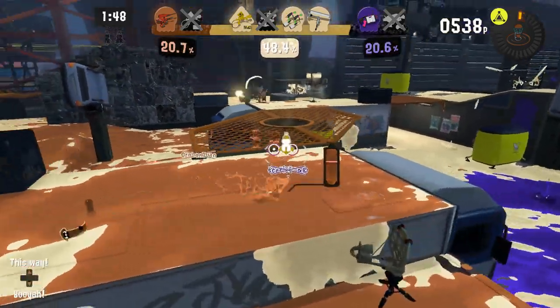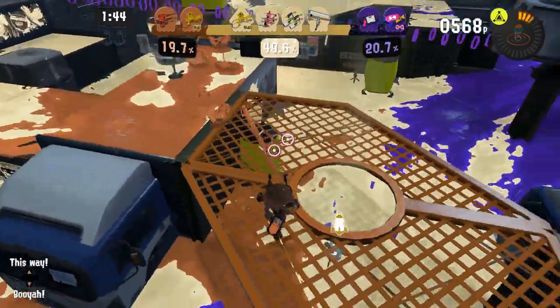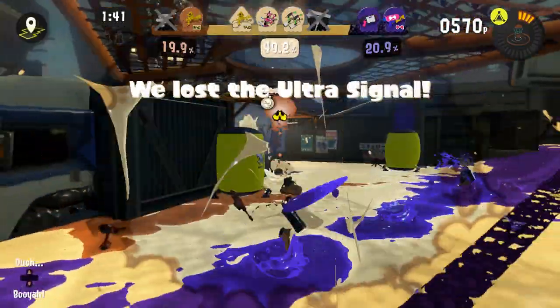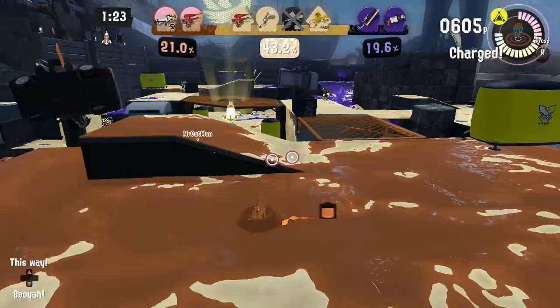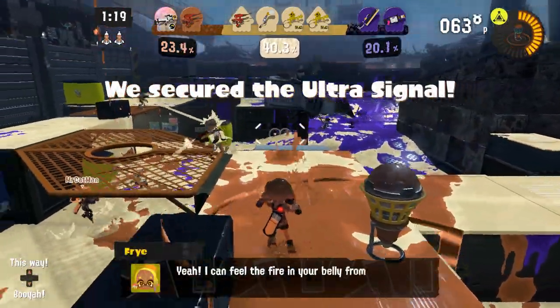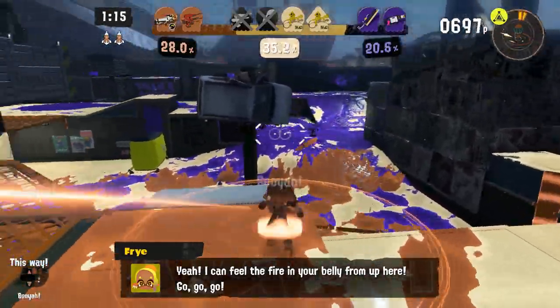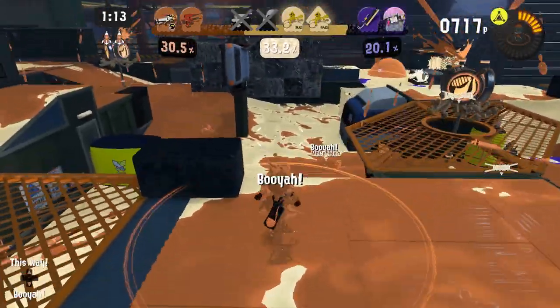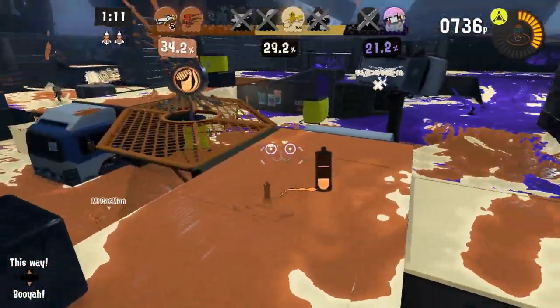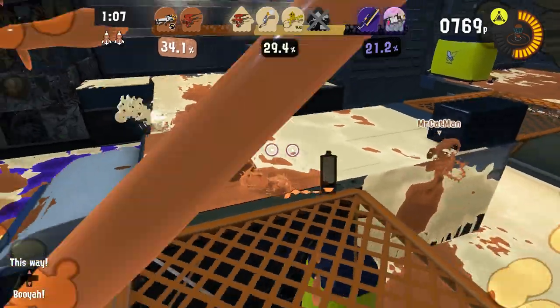The second difference is that an object called the ultra signal appears in the center of the map. The attacking team wants this, and the defenders don't want anyone to get it. Once captured, the sprinkler of doom — yes, that's really the name — will be activated, which continuously sprays the ink of the team who captured the ultra signal in the area around it. That's a big benefit, but it's not going to win the match by itself.